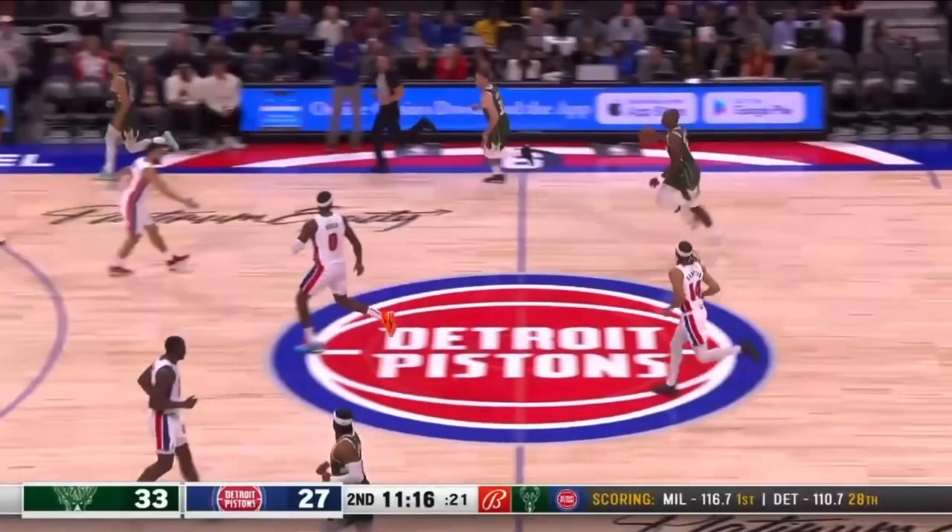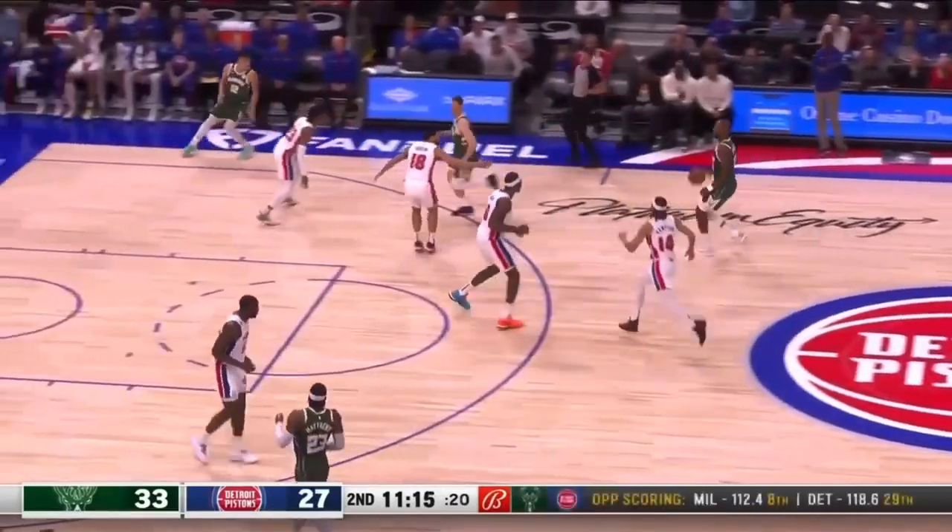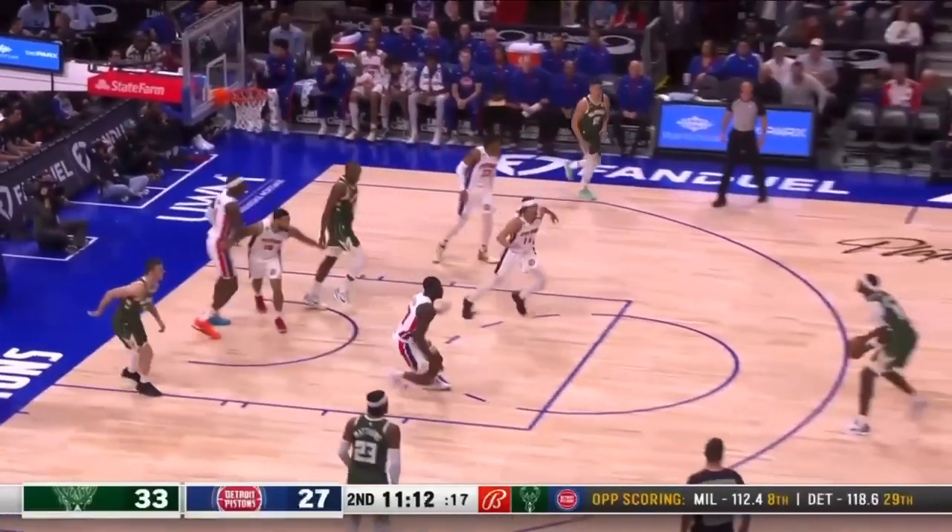Transition: you get to the nearest body. Half-court matchups do not matter — you just take the nearest body. So Corey Joseph's here, Jalen Duren's got to take the ball. That's transition defense. But Jalen Duren does not take the ball, and that's not going to work either.